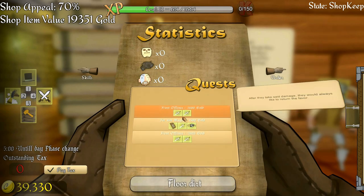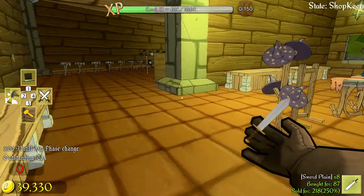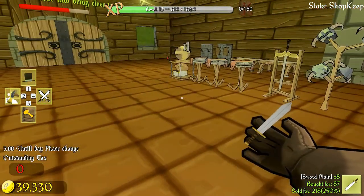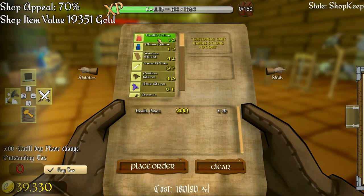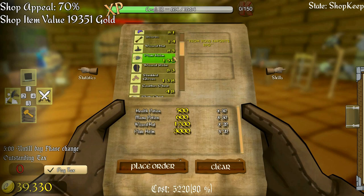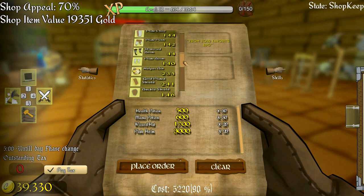Let's go for that one - 28 wizard hats and 28 plate helms. I've got several wizard hats and several plate helms, and I haven't really sold very many. I've got a load of them here. Let's place an order - I've got 39,000 gold so I think we're pretty safe to put in a big order. I want 50 of each.